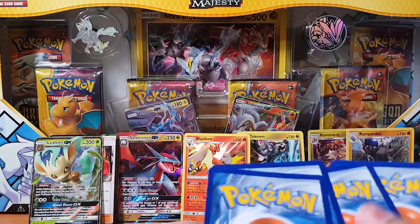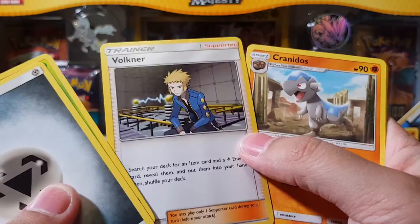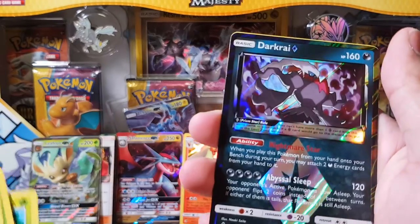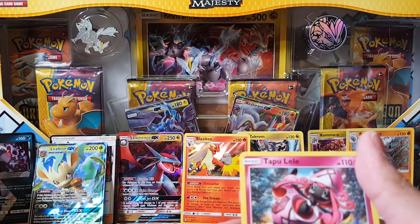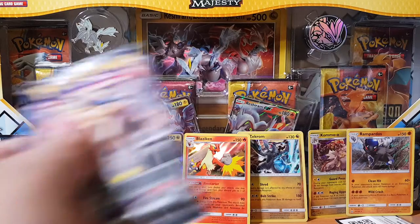Okay, let's see what we're gonna get here — gotta get something. Volkner — I have a lot of Volkners as well, sadly enough. Oh! A Darkrai prism — not bad. Actually, yeah, I don't think I have that yet. So yes! Good pull — Darkrai prism.